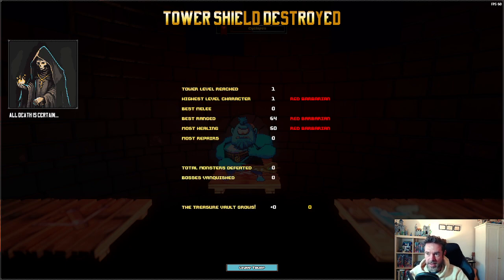Here's the new end screen — 'Tower Shield Destroyed' — it tells you what level you reached. This will show you how your characters did: who did the most damage, who was the weakest, with an MVP and weakest/star performer evaluation, similar to multiplayer games that assess all players' performance. Any treasure you get goes into a vault. There's also a little reaper character saying 'all death is certain' — he'll appear in various parts of the game.